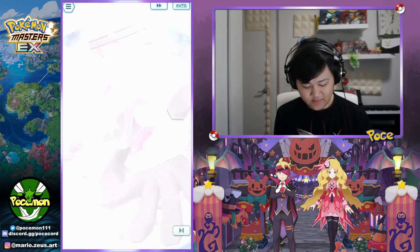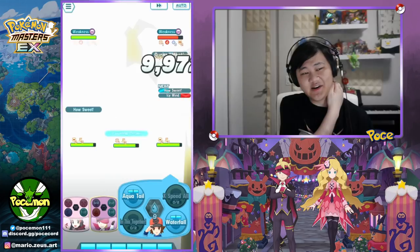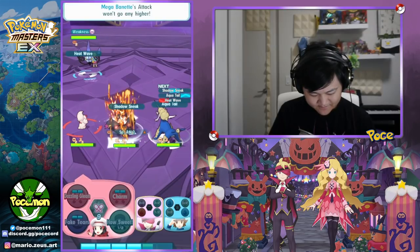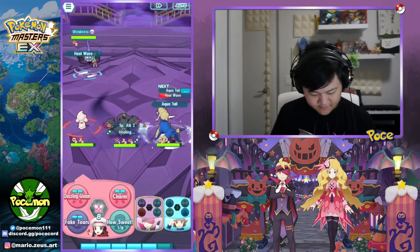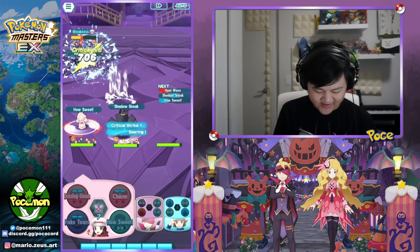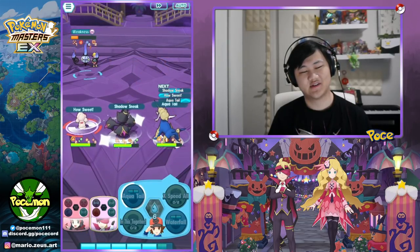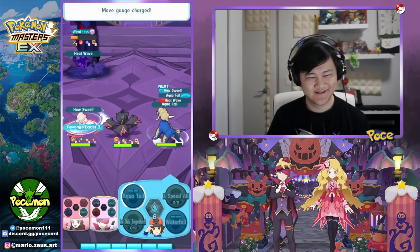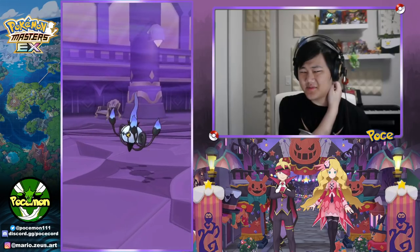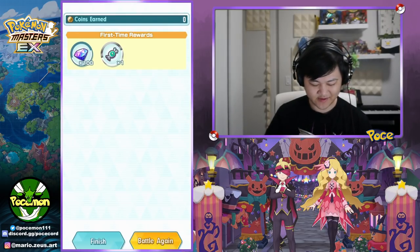They're gonna get destroyed by the sync move — right, Wonderful Night of Fright. Again, default sync move animation but it looks really really cool. It fits Banette, or Mega Banette at least. I don't think that was a crit though — yeah, I don't think we crit there unfortunately. But the regular move damage is not very good. The sync move damage is actually pretty decent, mostly because it's an attack debuff situation. But the regular move damage looks so bad.